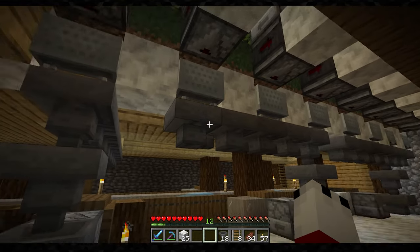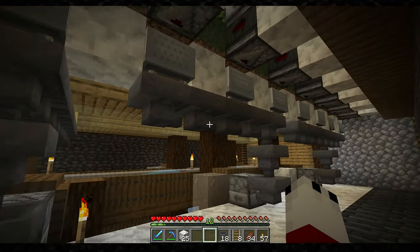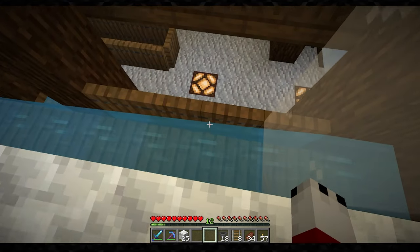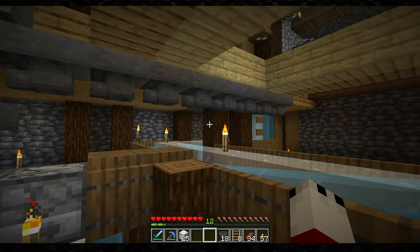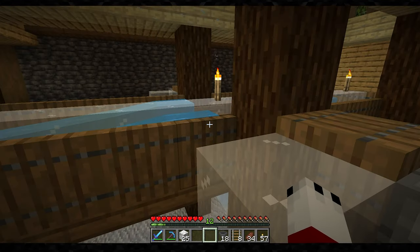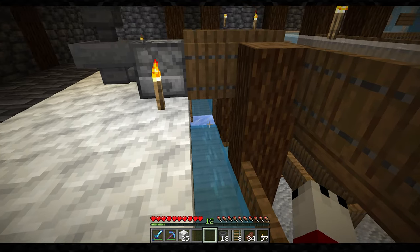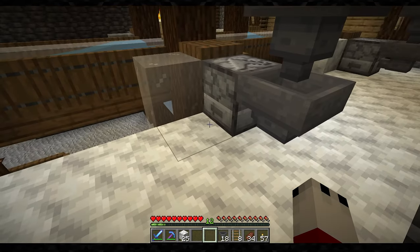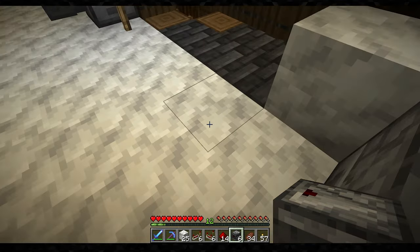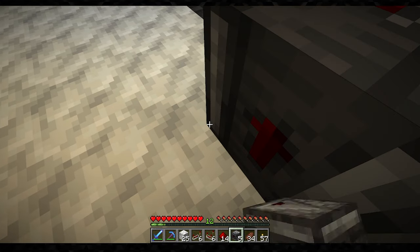Now that I have all my hoppers set up to collect the wool once it's sheared, all I need to do is set up my transportation system. I'm using waterways to get it all the way to my system over there, which is just a lot easier — I don't have to do any redstone, it's just water and ice. But this guy here, if you watched my last video, it's pretty much the same exact thing.